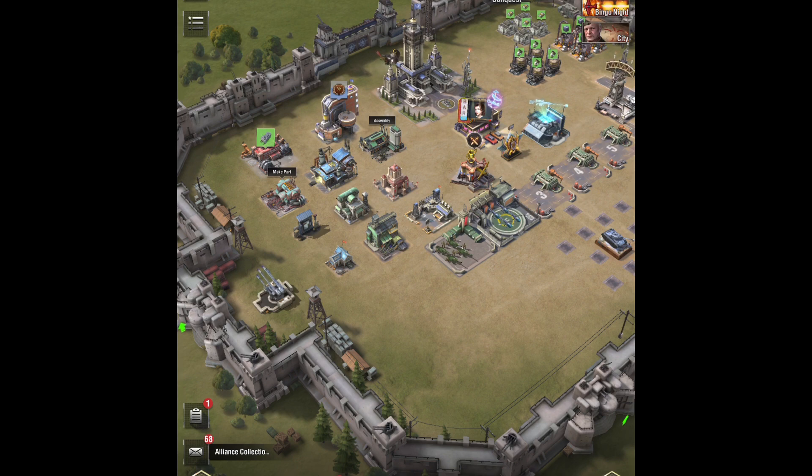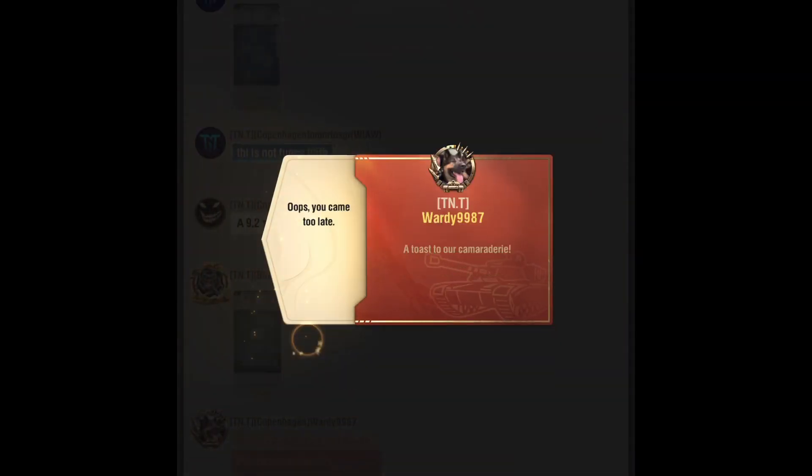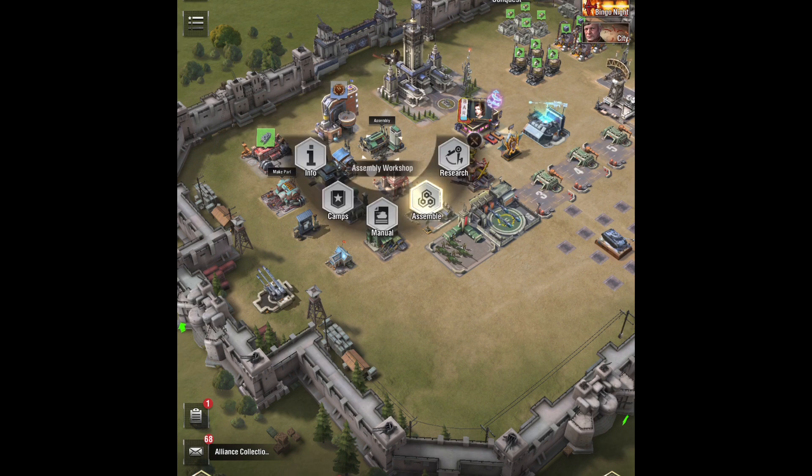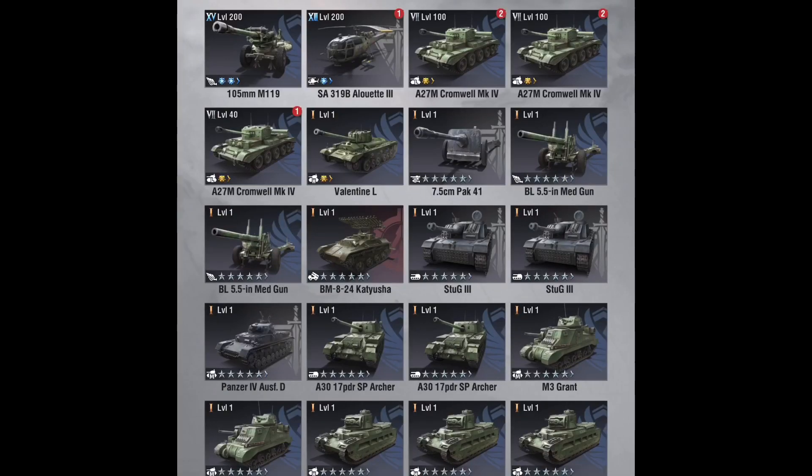If you're a free-to-play player with a lot of 7.2 units, there's only so many prototypes you can have. What you do is go into Units and upgrade your 7.2 unit — or whatever unit you have — with as many prototypes and components as possible. Get it to 9.1, 9.9, or 8.2, and it will give you the camp coupons.